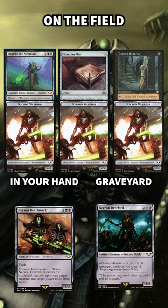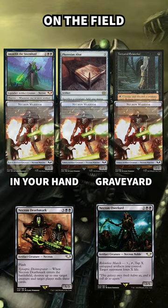Every time we do this, we either go plus in mana or plus in creatures. If we don't have Phyrexian Altar, this still ends in a lot of creatures every time we play a black mana.